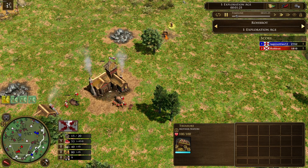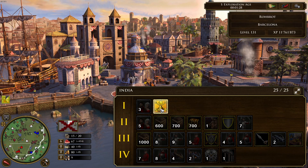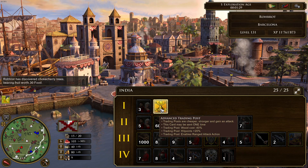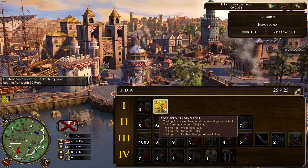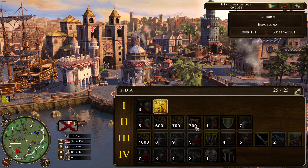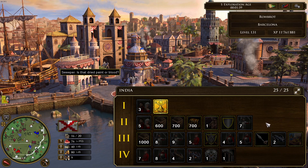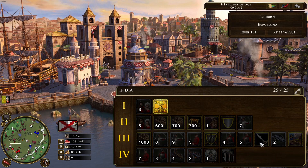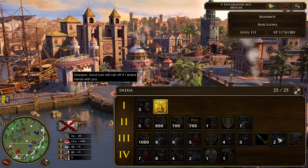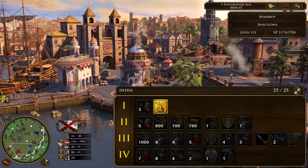Now we see the Spanish player starting off with 3 villagers. He has the advanced trading post card in his deck, which increases hit points by 20% and reduces cost by 40%. He also has a lot of Age 3 cards, so I guess he is probably going for a fast fortress strategy that many Spanish players are pulling off at the moment. The 2 falconets are in Age 3, which is what he wants.